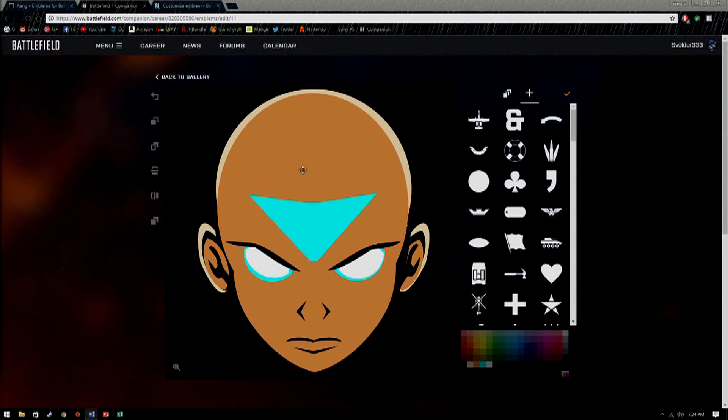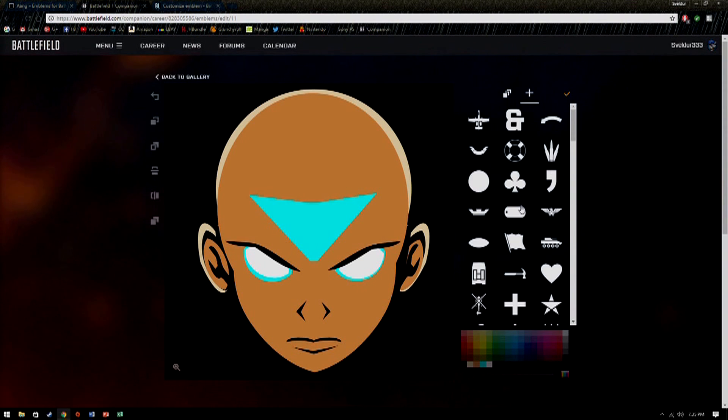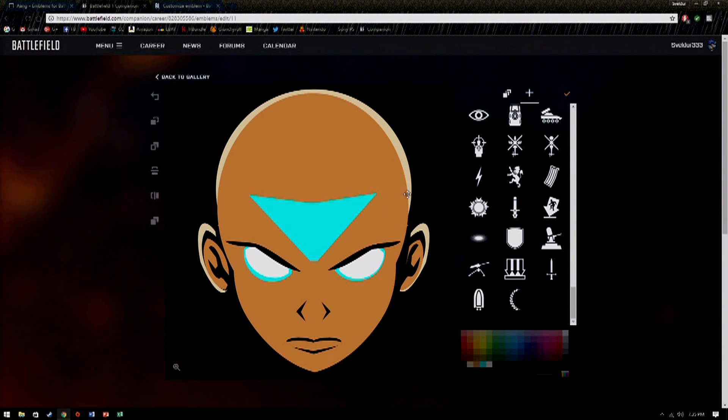Once you do that, you can kind of go back and forth between the two and compare what you have or what you don't have. Back to the companion — this method can be extremely difficult, depending on how many of these emblem parts you had to get rid of. On mine, I think I only had to get rid of 10 or so. And you can see on my screen it wasn't too difficult to figure out which ones they were, but some of the emblems that you find may be almost explicitly all of the extra parts.